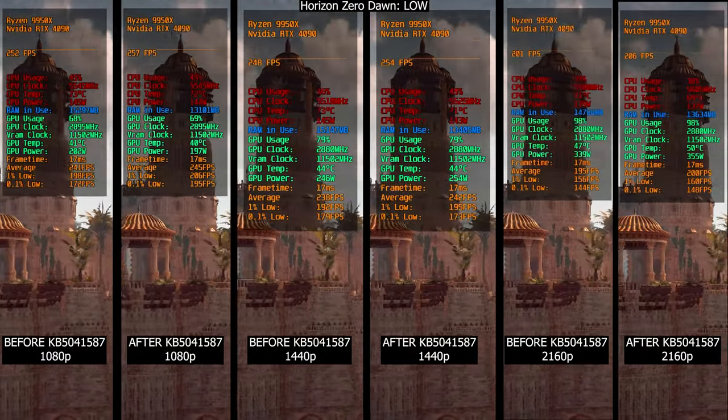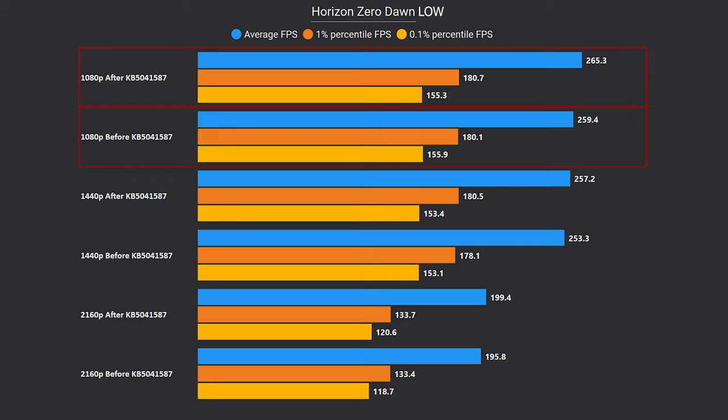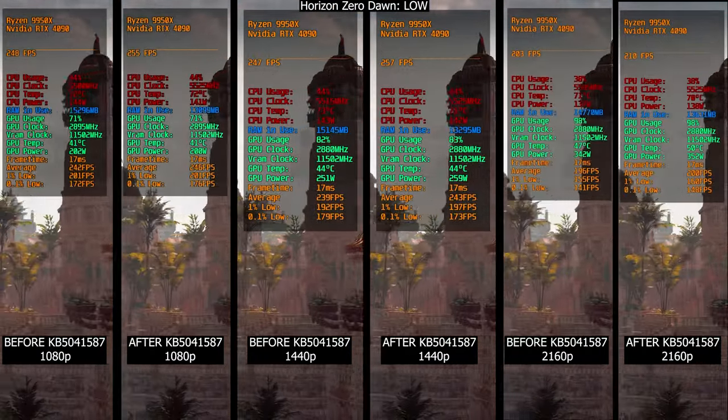For instance, in Horizon Zero Dawn at the same 3 resolutions, we see an uplift of a maximum of 6FPS at 1080p and 4FPS at 1440p and 4K. While it's still an improvement, it's not as dramatic as in the previous title.